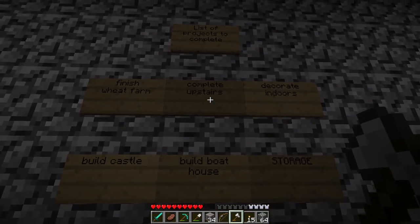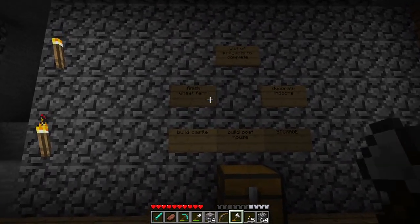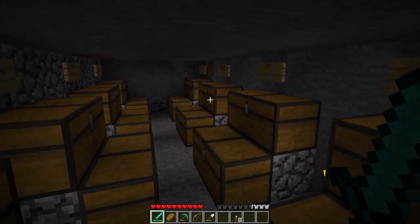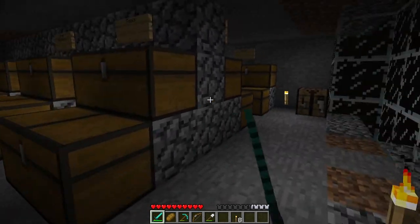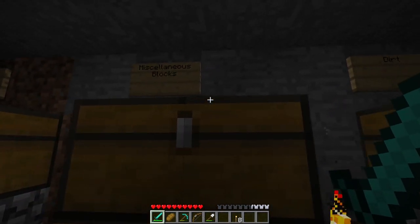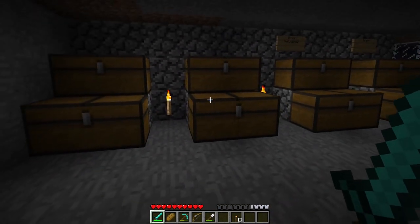We have finally completed the first project from our list of projects to complete. I have set myself up a nice storage area, which took quite a while because the chests used a lot of wood. But it's done now. We've got hostile mob drops, passive mob drops, edibles, plants, stone, miscellaneous blocks, dirt, wood, and over here we also have tools, ores and valuables, and then we also have these extra chests for more storage.